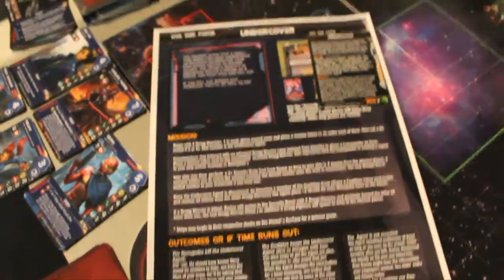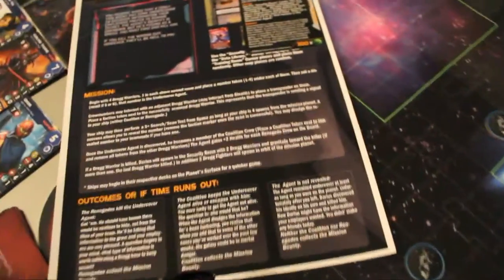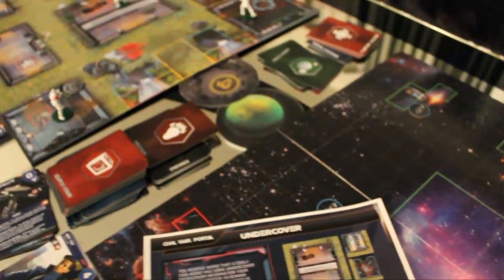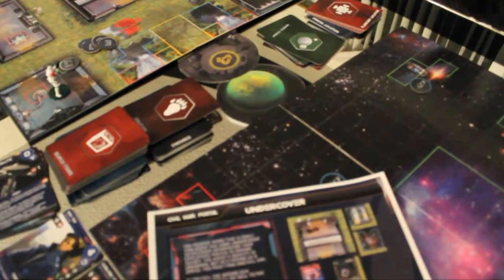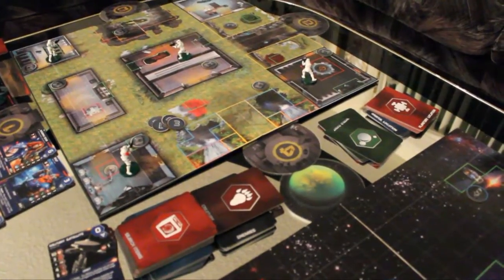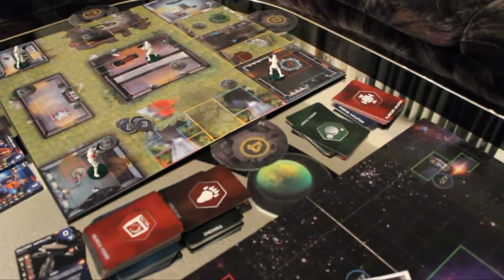So let's start with the mission. We're going to be doing Undercover. Here's the card that goes with it. As you can see on the bottom, it has a green planet, so that will be our mission planet. I normally back them up against the dock for the planet side — it's just easier to think of the ship going down on the surface from there.